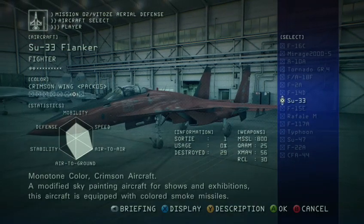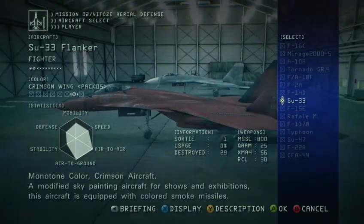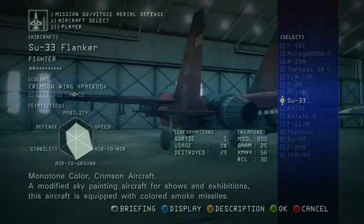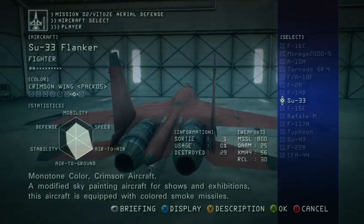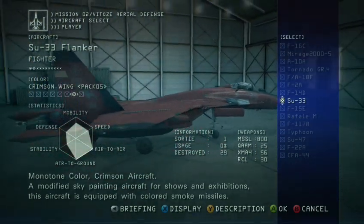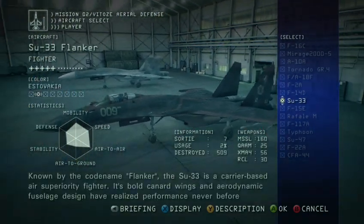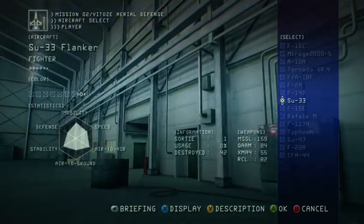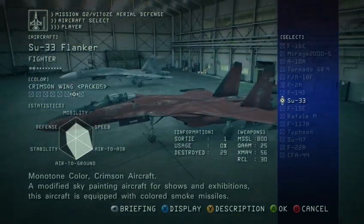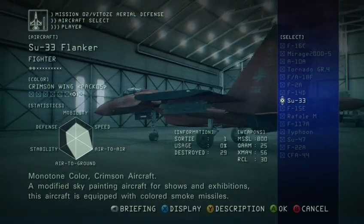And last is the Crimson Wing. The only thing remarkable about it is the 800 missiles, and I think that actually hurts its mobility a little bit. Unfortunately for the Crimson Wing, the red is kind of boring. It doesn't have the detail of the other liveries. But the red missile trails are fun. All in all, the Flanker is one of my favorite aircraft in this game, and there are no bad DLC in the Flanker lineup.